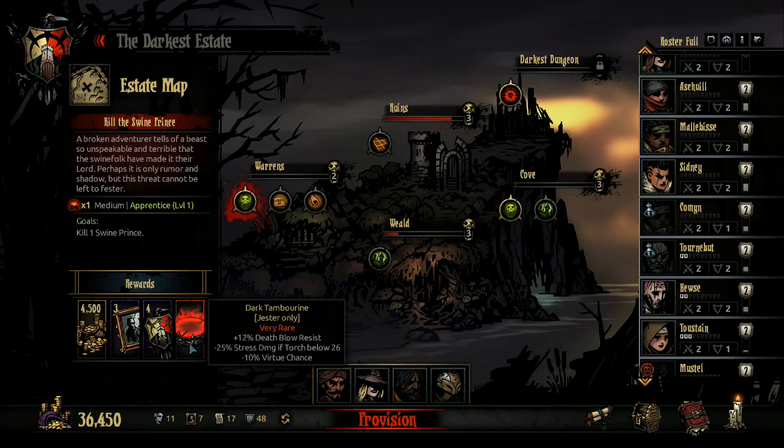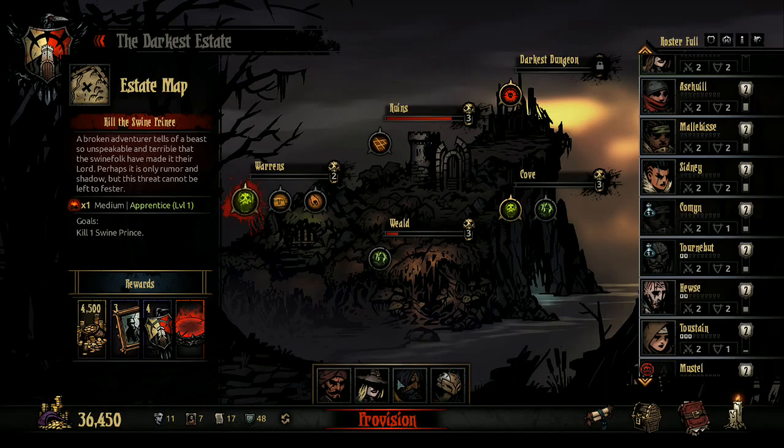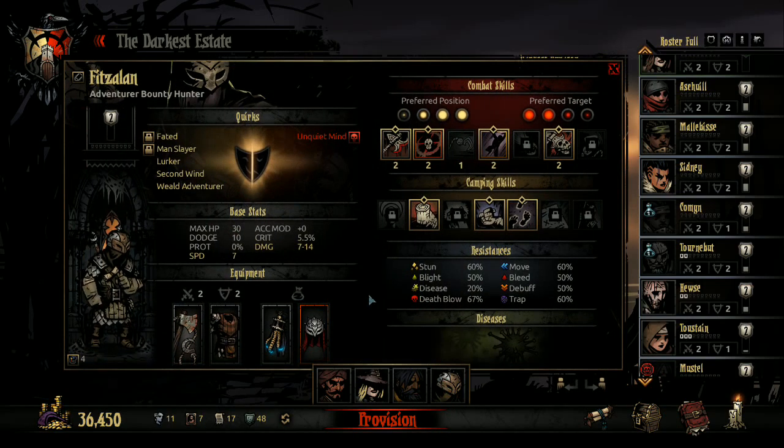We're going to start with the Swine Prince. The Very Rare Trinket - it's not really one we're after, but Very Rare Trinkets, even ones we don't want, can be sold for a tidy profit. That's going to get us some nice portraits and crests. So we're going up against the Swine Prince. He does a ton of damage, but he still only gets one action per round. I've put together a pseudo-marking team - most members can lay down a mark and capitalize on a mark. We're going to use those marking effects to try and burst down the boss.